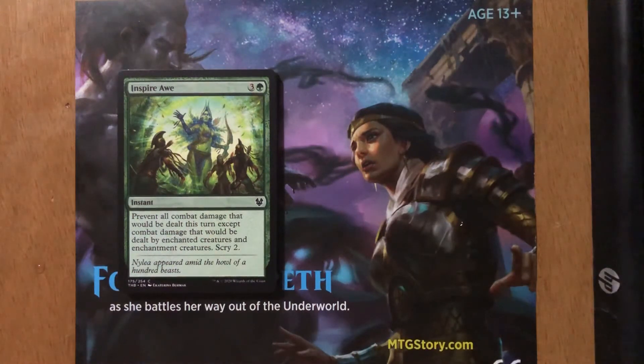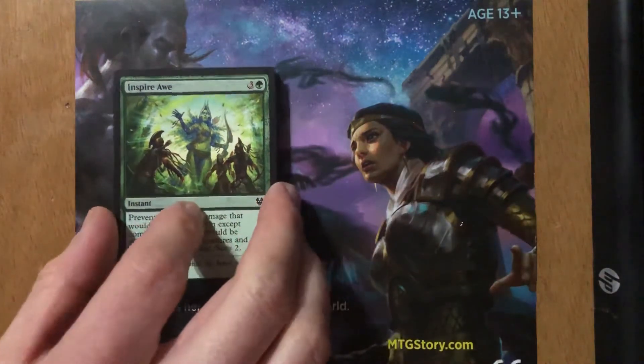First card is Inspiring Awe — three and a green, Instant. Prevent all combat damage that would be dealt this turn except combat damage dealt by enchanted creatures and enchantment creatures. Scry 2. I don't like this card at all. I wouldn't play it. If it got played against me and I lost I would just shrug my shoulder and say oh well. Not a fan.